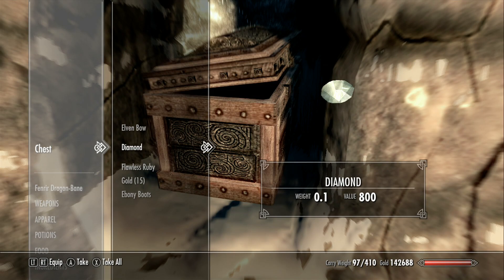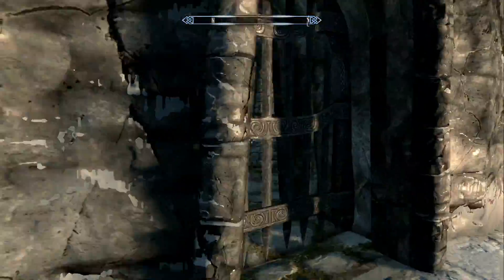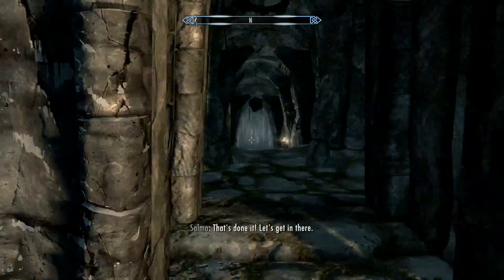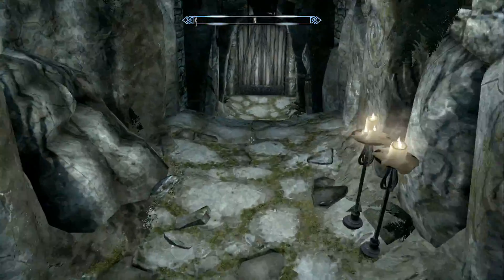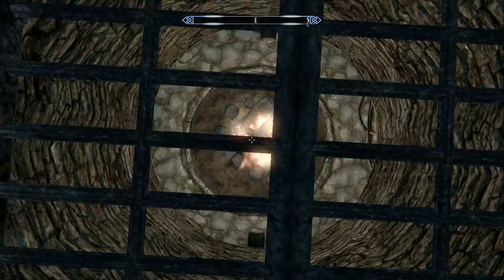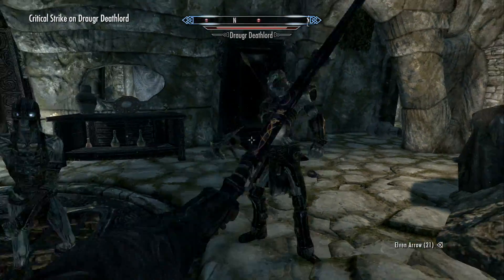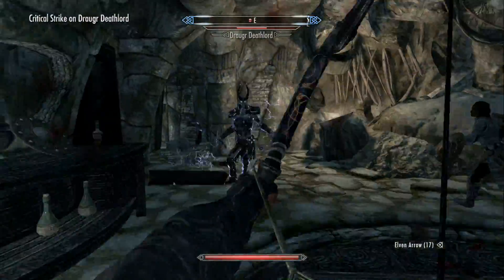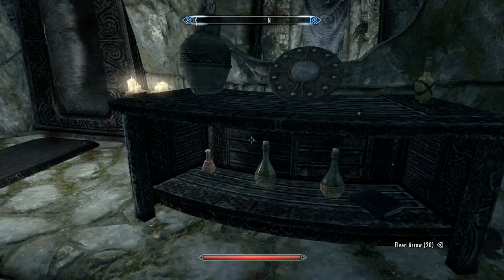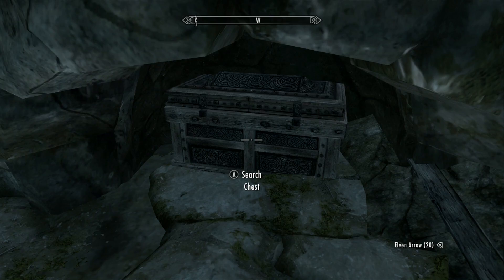What do we got in here? A Grand Black Soul Gem — that's good. Some gold. We're looking for a way to open this gate, and that would be this handle right here. Got some Draugr Deathlords — no problem. Let's loot these arrows and see if we're missing anything in here. Got another chest in here, and there's a pit down there.